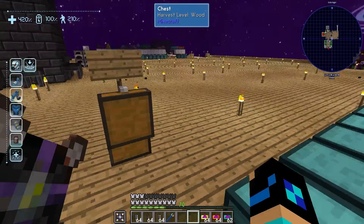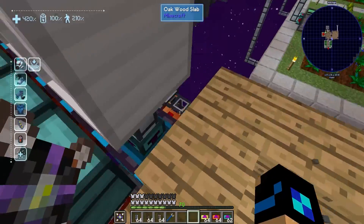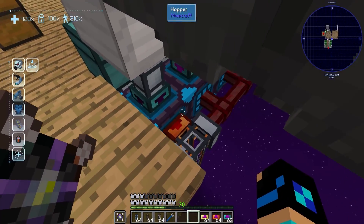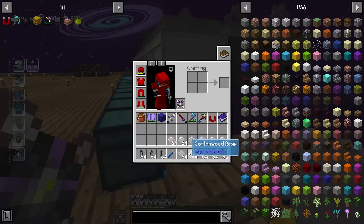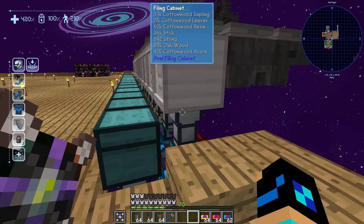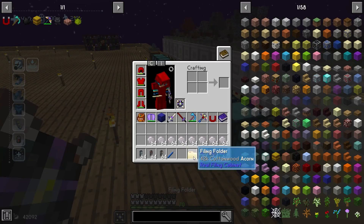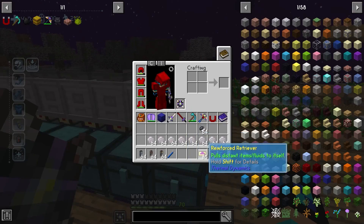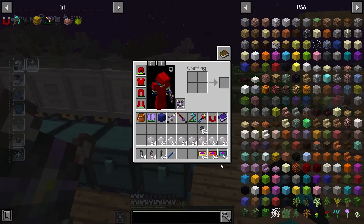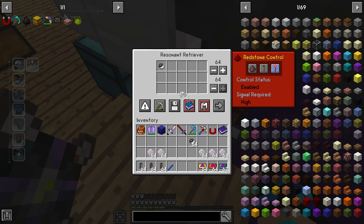Same process as before. I'm going to grab the resin from before as well as the cottonwood acorn, which should be right here. Perfect, got them. I'm going to leave that open for a second and put the cottonwood acorn in there.